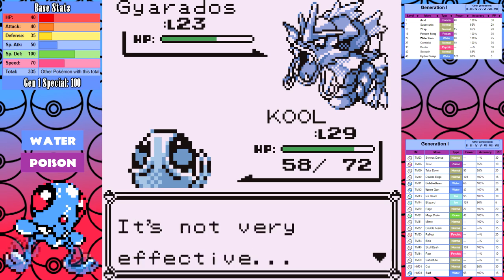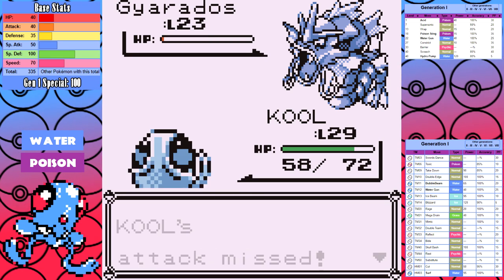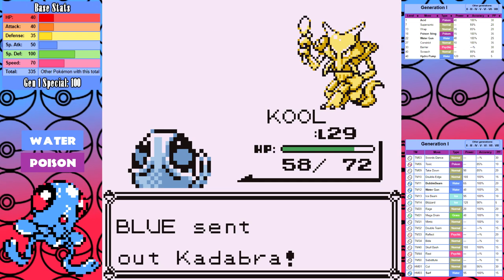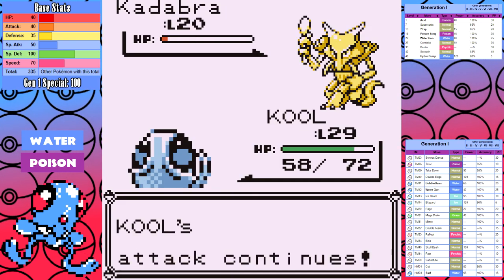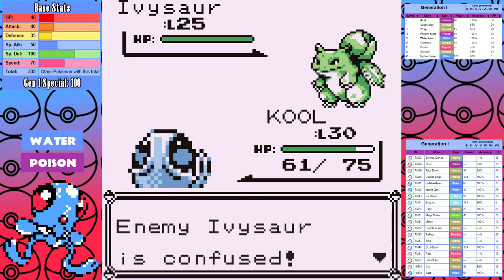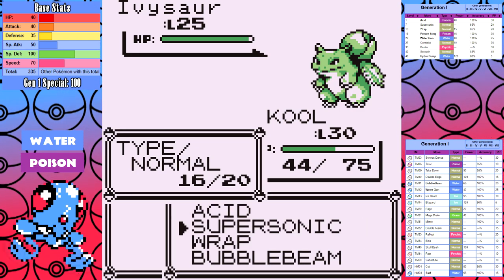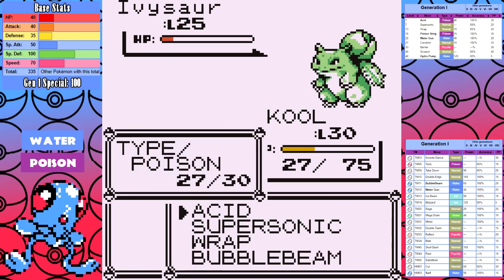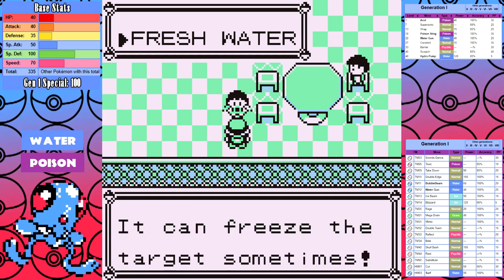Gyarados starts hurting itself and I try multiple moves just to see what works since I won't ever have a great answer to it. Growlithe might as well stay in the Pokeball — Bubble Beam sends it to the shadow realm. Kadabra gets the Wrap strategy again. This time Ivysaur shows us that if you get Leech Seeded and try Wrap, it will outheal the Wrap damage — swapping to Acid is much more manageable. Overall not a bad fight, but I learned useful information for later in the run.